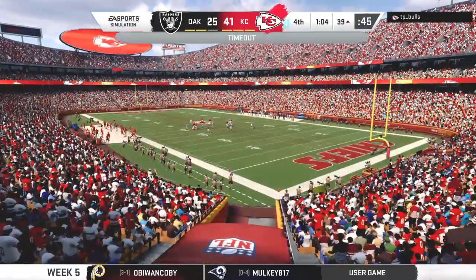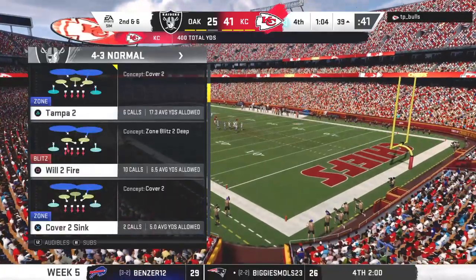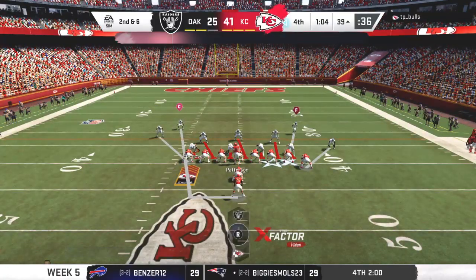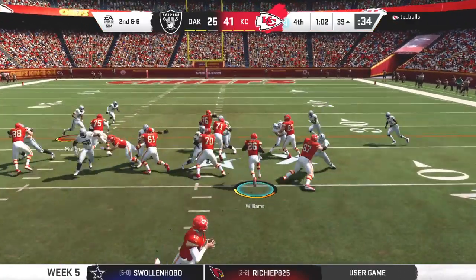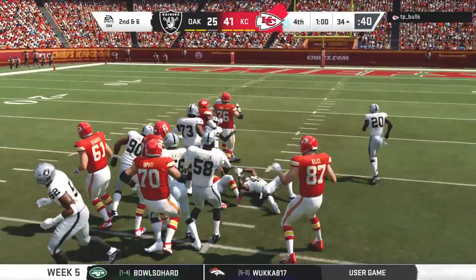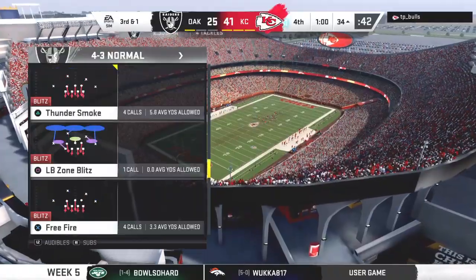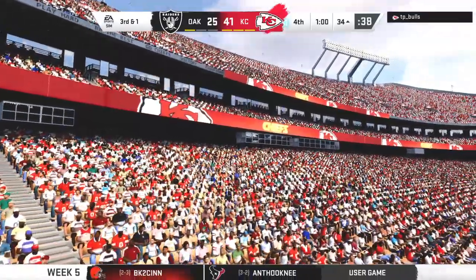They run on first down, able to get this forward for about four. The Raiders going to use one of their timeouts with a minute four left to go in the game. They stay on the ground — it's Williams. The Raiders going to go ahead and use the second of their timeouts with exactly a minute to go in the football game.